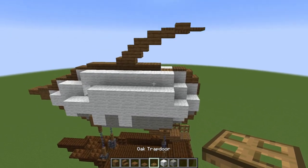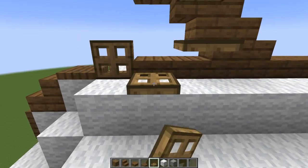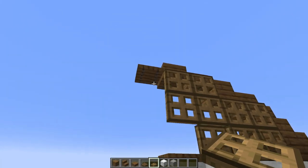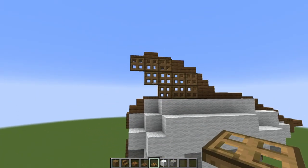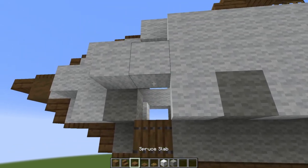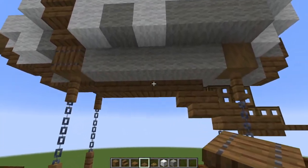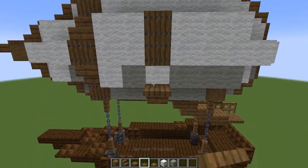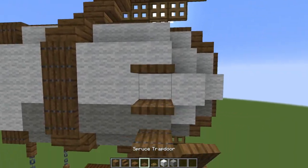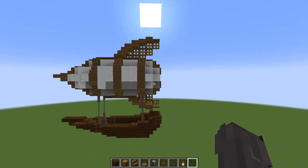Coming up to the top with oak trap doors, place one open into this gap, then coming around this side go two here, two here, two just above that one, then two like this, and one on the end. Now create a few little lines of spruce support on the balloon. From the front spruce wood piece go trap door, stair, trap door, stair, trap door, trap door. Moving over two blocks: trap door, stair, then three trap doors, another stair, and a trap door on top. Similarly on the end: stair, three trap doors, stair, and trap door. Repeat this pattern on the other side.